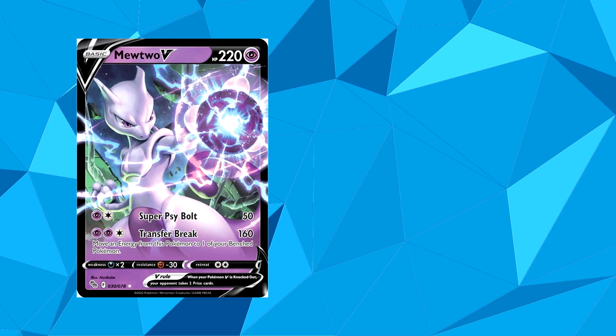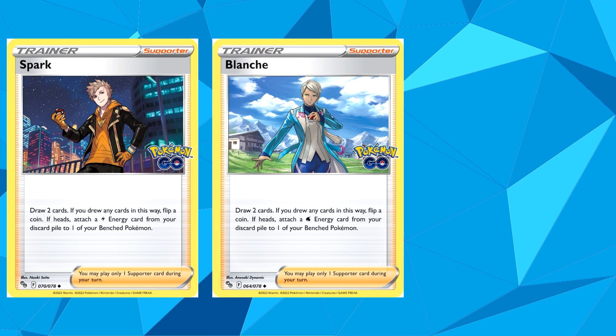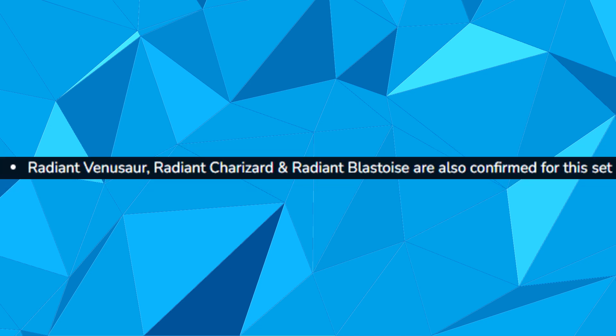Mewtwo will also be getting a rather cool looking V card, but a less cool looking V Star card, and the three team leaders — Spark, Blanche and Candela — will all be getting their own trainer cards. Dragonite will also be getting a V Star card, but the artwork for it has yet to be released, and we will be getting radiant versions of Charizard, Venusaur and Blastoise, though the artwork for these is also yet to be revealed.